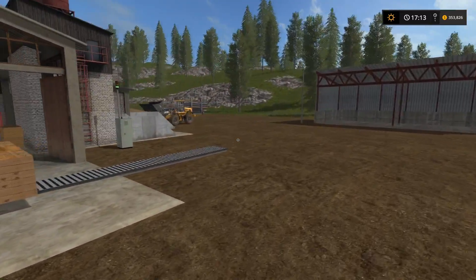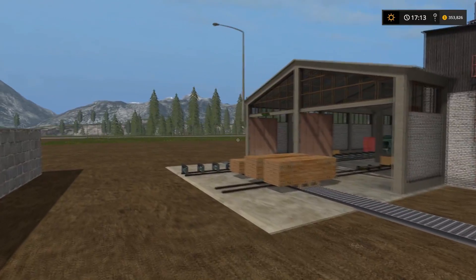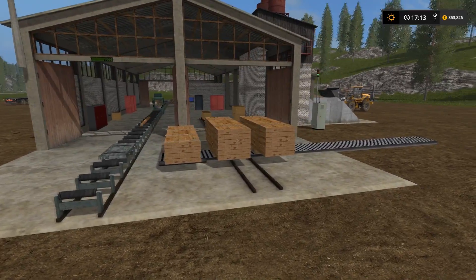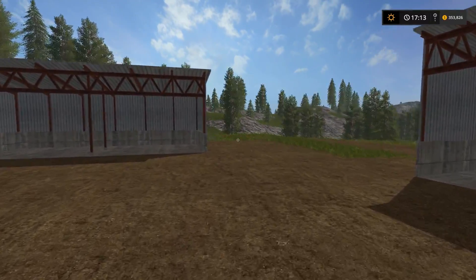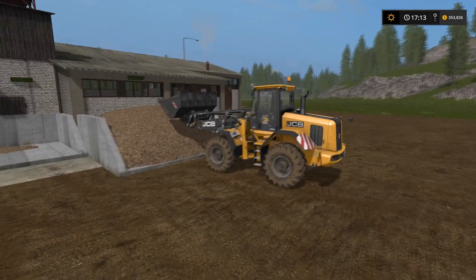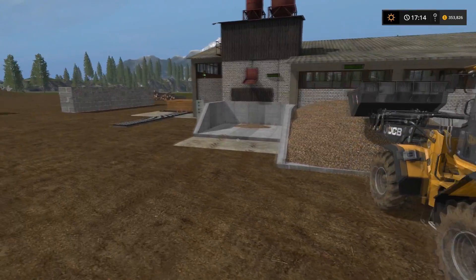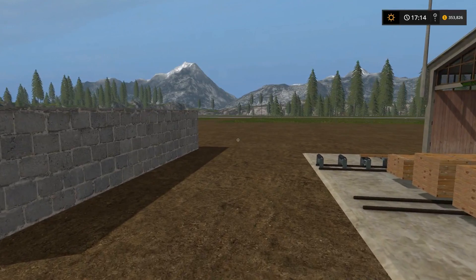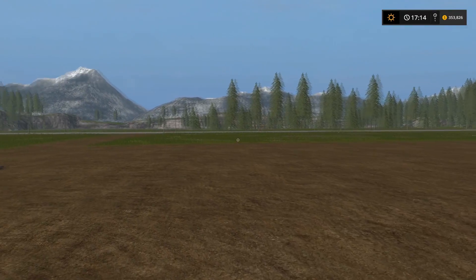Because I need this front loader up here to basically run this facility and I need a way to transport the pallets around once they're full, I'm thinking I need to leave this front loader — this wheel loader — up here, and go buy a second one for using at the main farm and for mining. And I'll probably, if I have enough money, buy a second semi to leave up here for driving the pallets of stuff around.